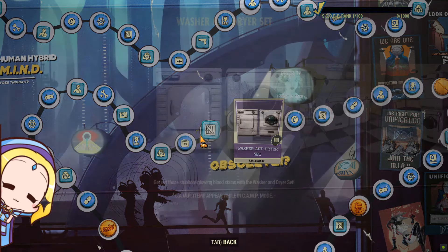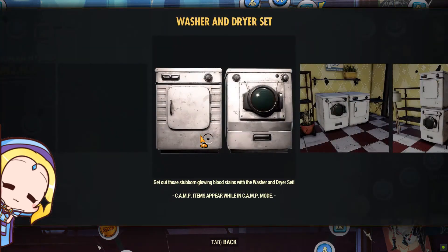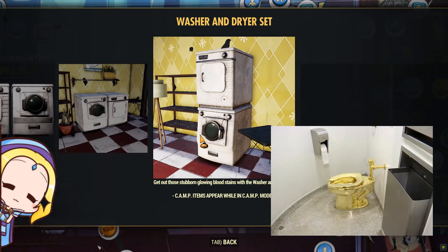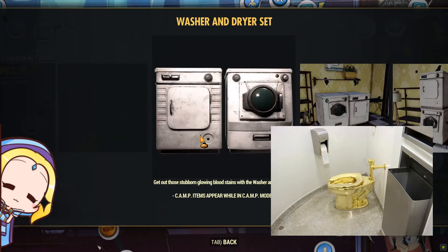What's the purpose of a washer and dryer set? We hope it is able to generate Abraxo cleaners which can be scrapped into antiseptic — won't that be lovely? First they gave us a golden toilet bowl, and now they give us a washing machine.